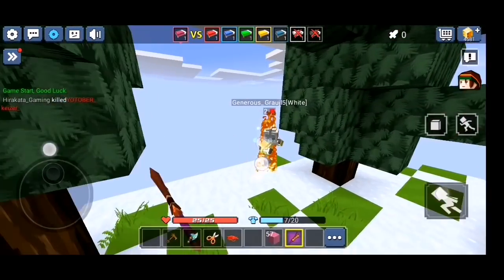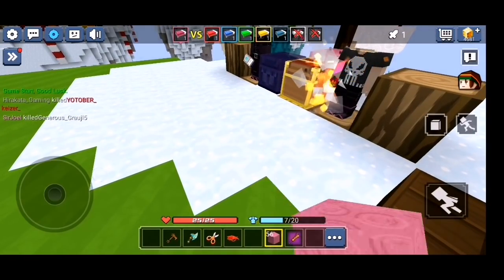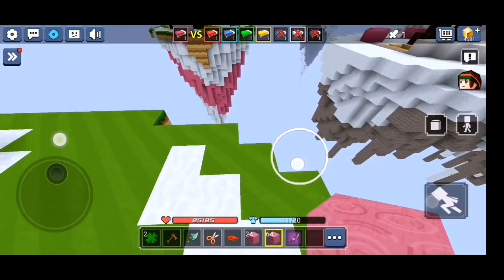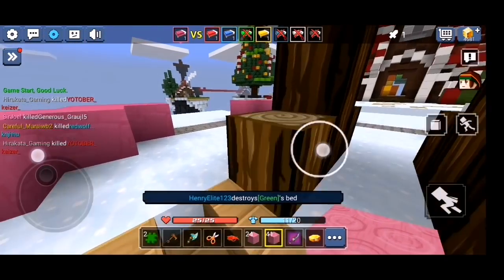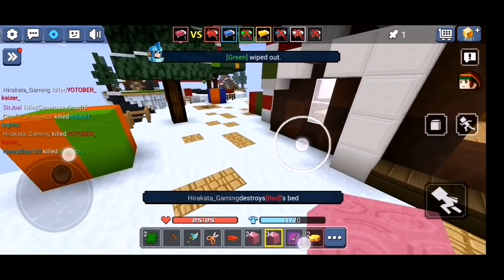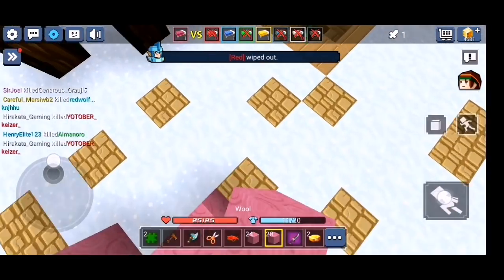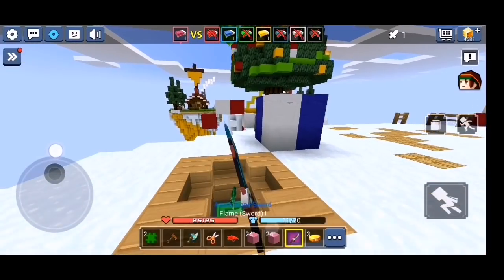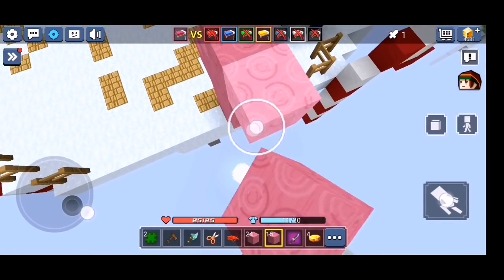PUBG is like Rules of Survival — made by different companies, but still the same battle royale idea: loot houses, kill other players, survive. I just copied the control settings from Rules of Survival and continued using three finger. I also switched to phone around that time because it was better than the tablet. Instead of using the left pointer finger, I switched to the right pointer finger, which is very similar to how I play BG now.